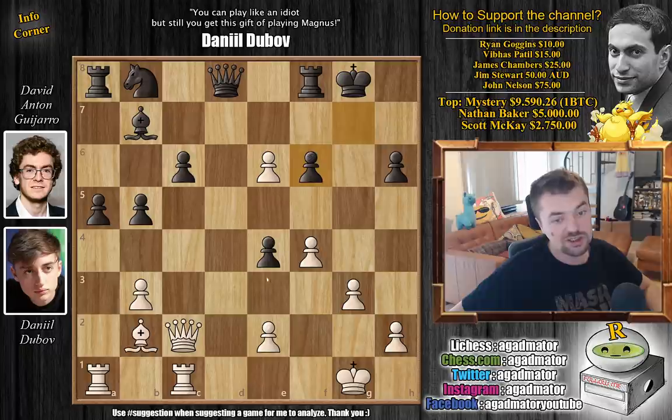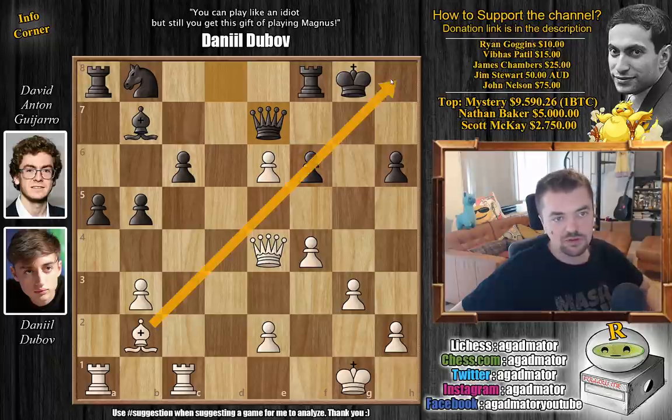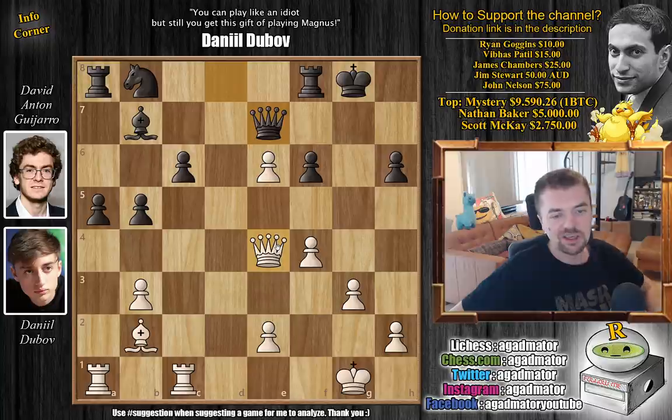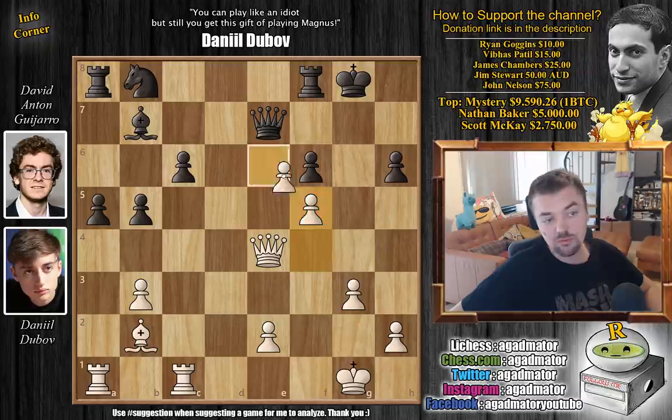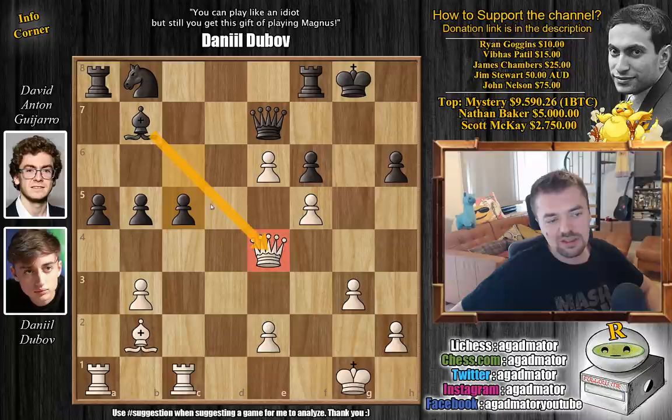Queen captures on E4, and now queen to E7 — everything is nicely defended. You don't really care about queen G6 check; you can easily block it with queen to G7. The other position does seem more forcing, but no way you capture with the bishop and leave the knight on the board if you don't see a forced win. So here F5 — this pawn is just a monster, completely dominating all of Black's pieces.